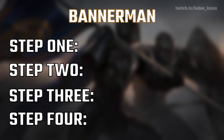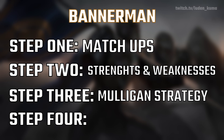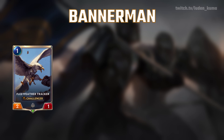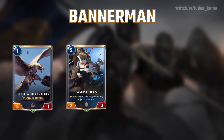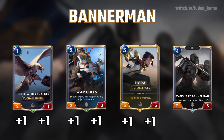In this video, we're going to break down Bannermen step by step. I'm going to cover every single bit of information you need to play Bannermen at a master tier level. First, we're going to talk about your matchups, your strengths and weaknesses. Then we're going to talk about your mulligan strategy. Then we're going to cover how you want to play out the early, the mid, and the late game. A big reason why I recommend this deck to new players is it's very simple to play. The general idea is you want to be playing your Wheat Feather Tracker on 1, your War Chefs or Bright Steel Protector on 2, and then your Fiora or your Laurent on 3, and then you want to drop Bannermen and buff everything. That's pretty much it.